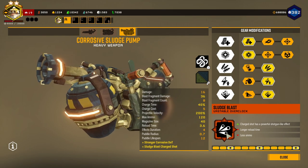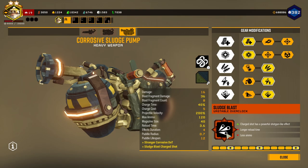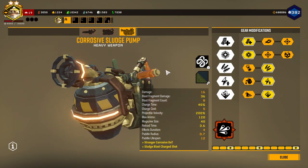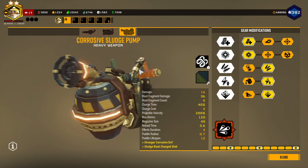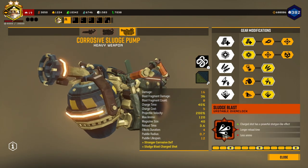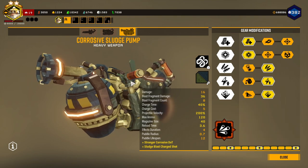But they've recently changed how the shot blast works, and they've actually changed how the sludge pump works too, with shooting out the charge or the normal shots as well. It's a lot faster shooting the shots out, and the shots have a bit more velocity as well. I'm gonna show you guys the power of this overclock - it is really, really good.